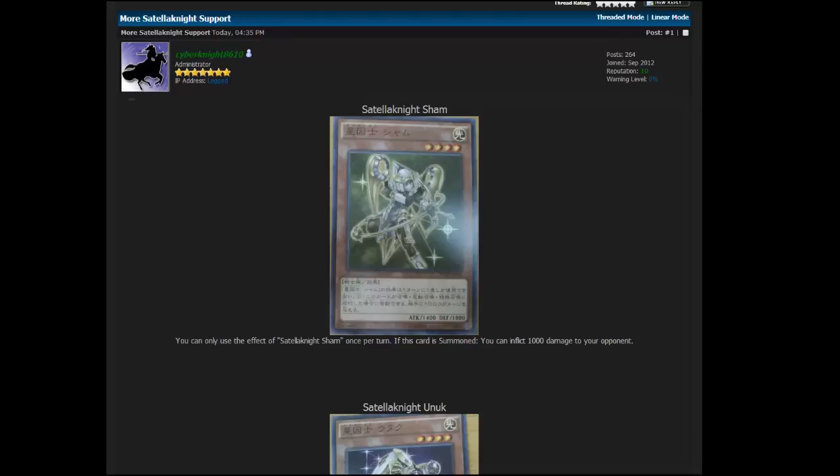Satellanites, as you may know from the artwork alone, are very similar to Constellar, so they can bring each other out very easily. This one is basically able to do some burn damage to your opponent — not too bad really.